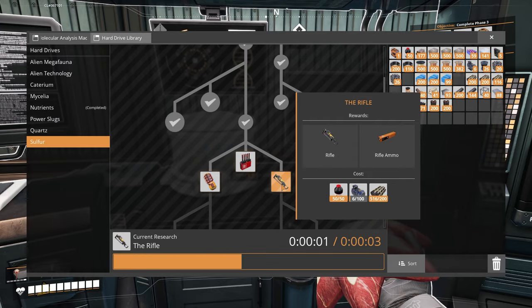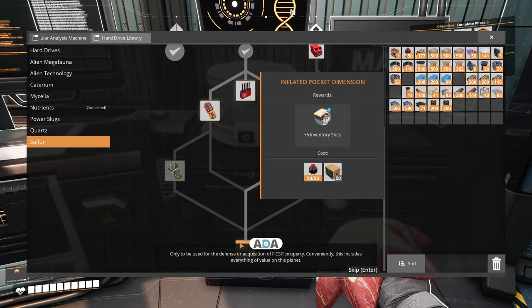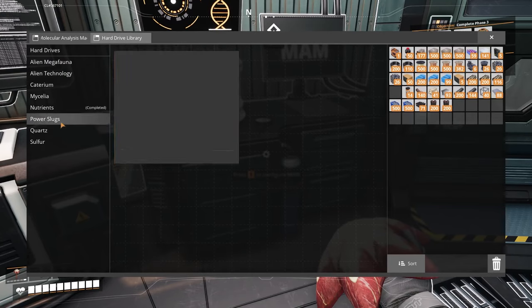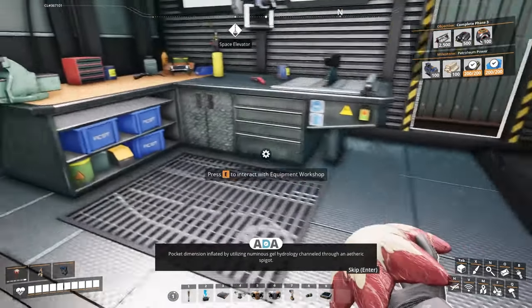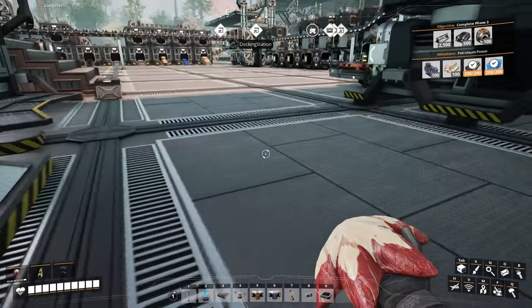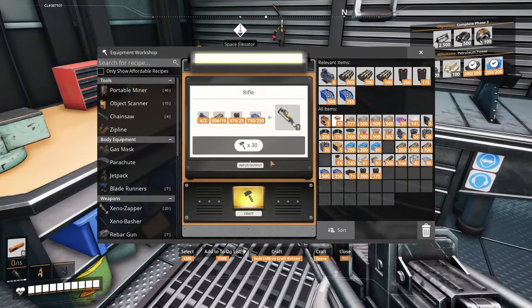'Rifle and rifle ammo unlocked — a long range weapon and rapid fire ammunition. Only to be used for the defense or acquisition of fixed property. Conveniently this includes everything of value on this planet.' I've also found some computers — that gives me six more slots in my pocket: 'Pocket dimension inflated by utilizing numinous gel hydrology channeled through an etheric spigot. Some used to say this was impossible but the meaning of that word has long since been removed from my dictionary.' We have a gun — looks so good!